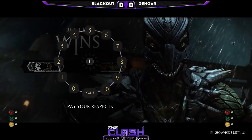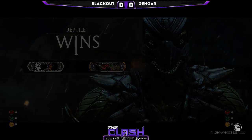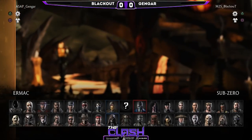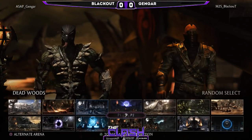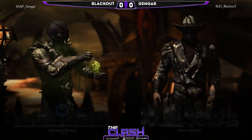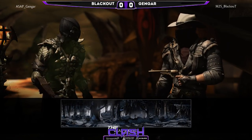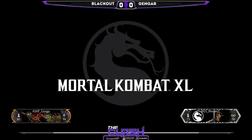Blackout did very well on Combat Cup. Gengar coming out swinging — I like it. Reptile, one of those sneaky characters. The mix is quick and it can lead to a lot of damage, especially depending on the variation. But that low is disgusting. It's not a normal-looking string — he kind of turns around and love taps you with the back of his toe as the low. Very dirty stuff.